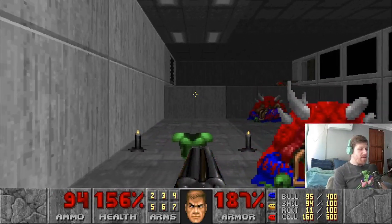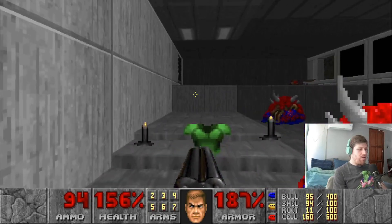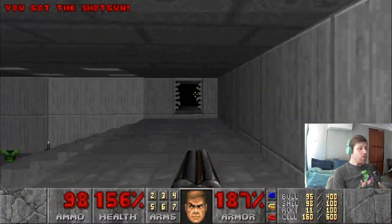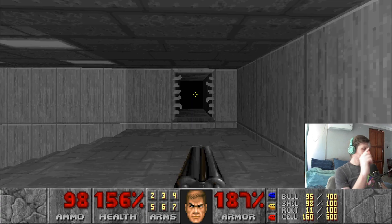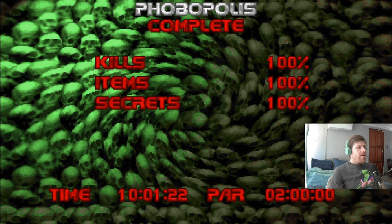To get to the exit, just interact with these two candles over here — it will raise the steps for you. And that's it! That is all kills, all secrets, and all items. Let's double check quickly: all kills, all secrets, and all items. Let's get out of here — Foe Populous!